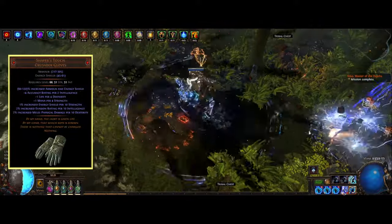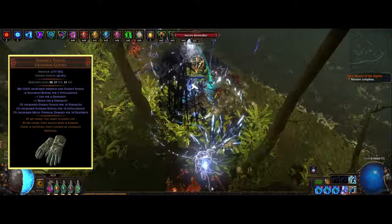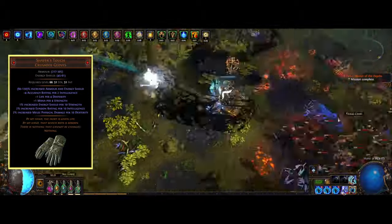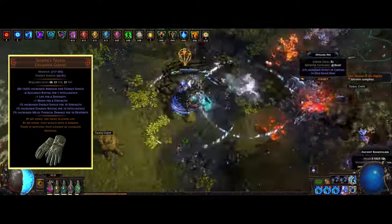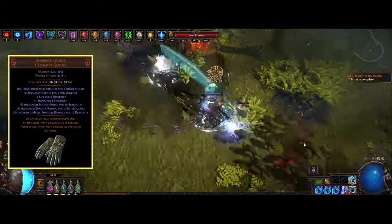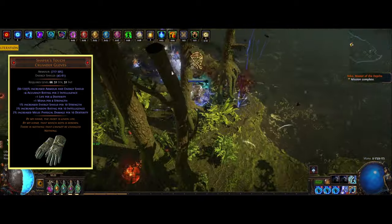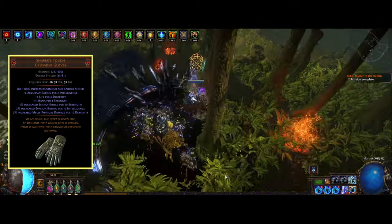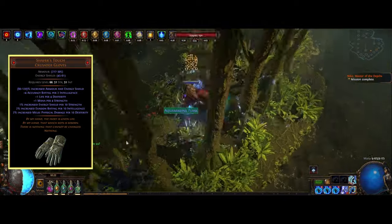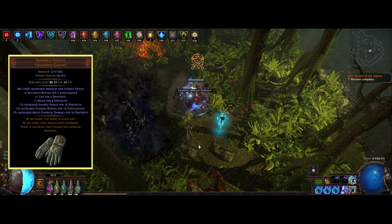Shaper's Touch is another great item for this build as the build stacks a lot of flat attributes like intelligence, which gives us mana and energy shield. With these gloves we also get increased evasion rating, and here we can get the Grace aura and also a Jade flask to boost this further. At the moment we are at 75% chance to avoid attacks with this setup. Strength is another attribute we want for this build as we also get flat mana from it and increased energy shield from the gloves as well.